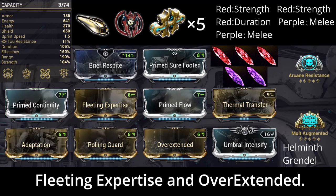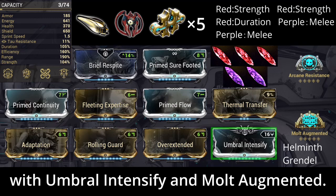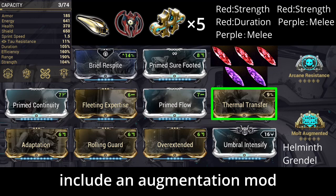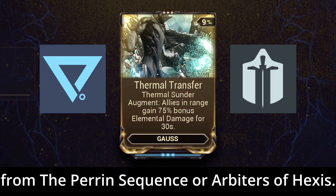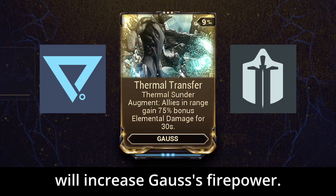Arcane Resistance provides poison protection. Adjust the usability of abilities with Primed Flow and Primed Continuity, Fleeting Expertise, and Overextend. Then, ensure the power of abilities with Umbral Intensify and Augur Mods. Finally, include an Augmentation Mod for Gauss's Third Ability, which can be obtained from the Perrin Sequence or Arbiters of Hexis. This Augmentation Mod will increase Gauss's firepower.